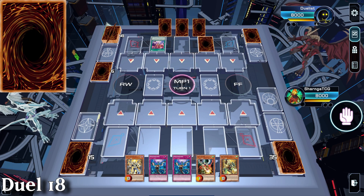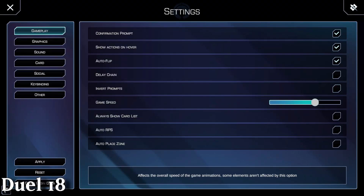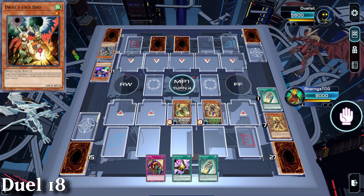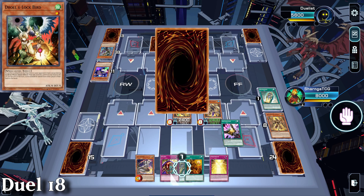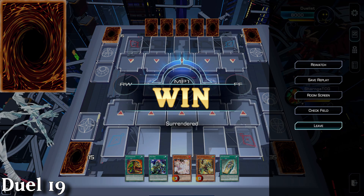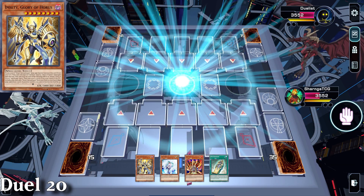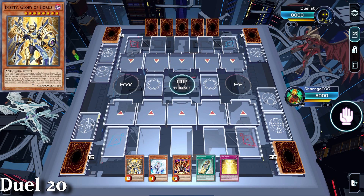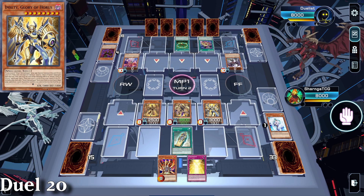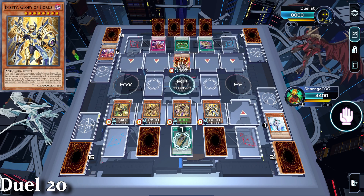Duel 18 is Infernoid and we go second. To make a long story short, they do a big combo - fail to read my cards and lose. I had no idea what they were cooking. Game 19 was an instant surrender when the opponent loses the coin toss. Game 20 is us going first against the new Yubel. We get an okay end board but they haven't got enough to one-shot us, partially because they don't read Sarcophagus. We clean up with Lava Golem, get Hapi in, and it's goodnight.